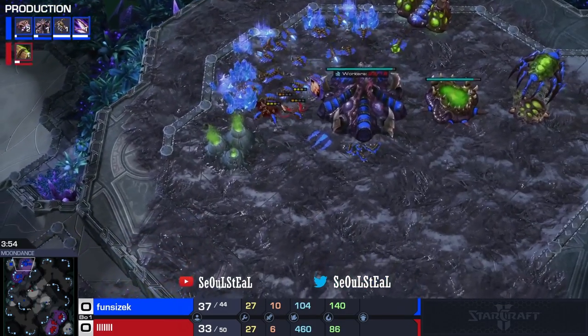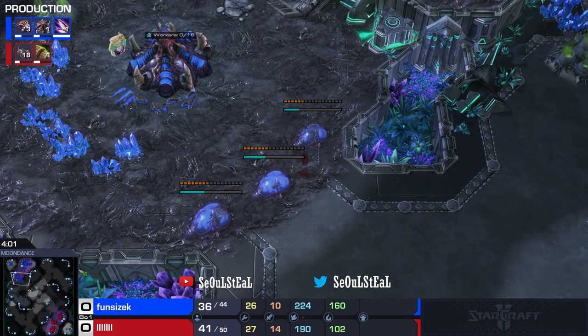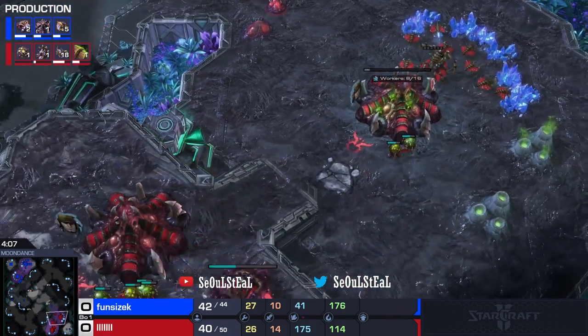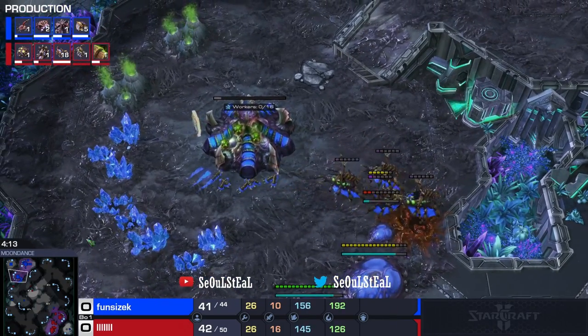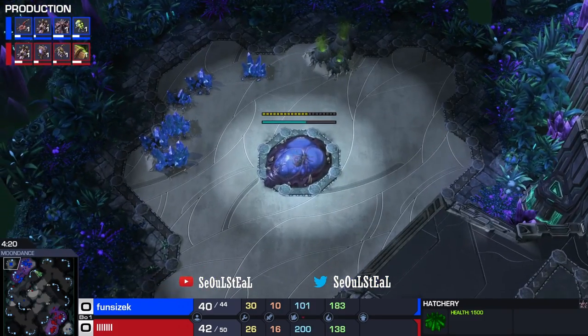They're going to get a drone kill here and there. They do get a drone kill, but not a whole lot of damage has been done by a DDoor. And now we have a Roach Warren coming in from a DDoor, and Carapace is his choice. Fun Size is going to go ahead and get a third base. They did evacuate their natural, so all the drones are up here. And Fun Size is going to get their own Roach Warren while getting their third.